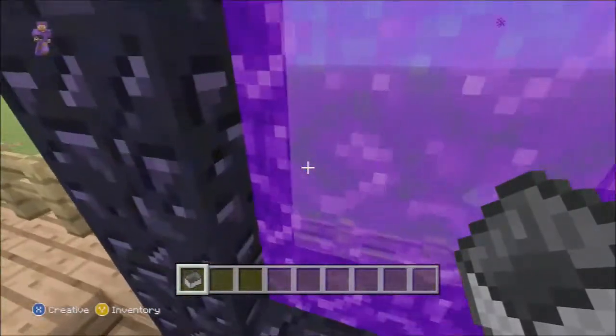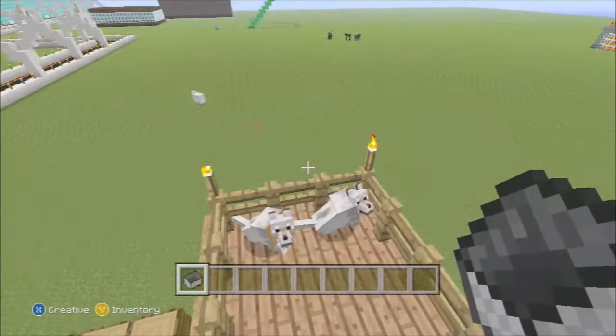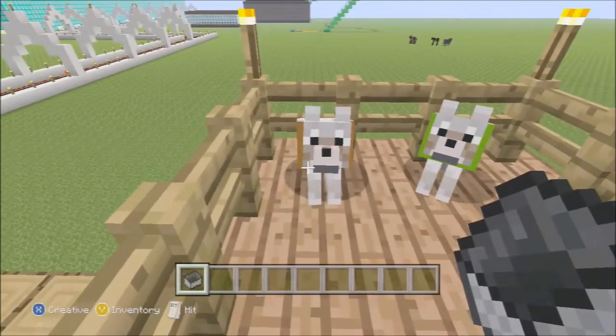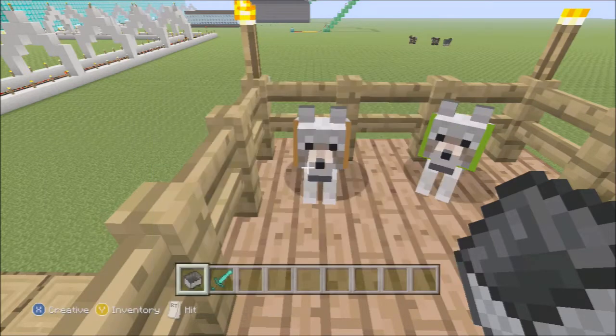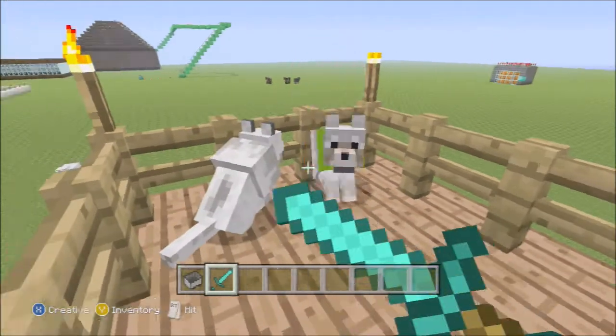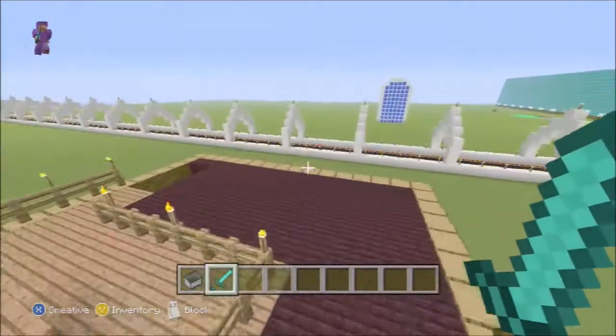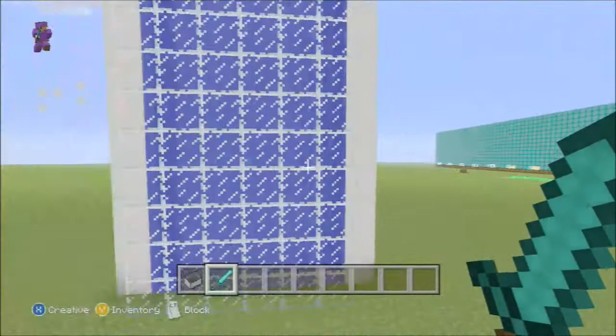There's an ender portal right here! And then there are two dogs to my left guarding the house. I don't know what I'm going to do — I might hit them by accident. Okay, I did it, sorry. Let's leave.